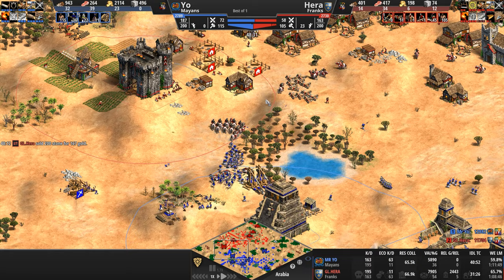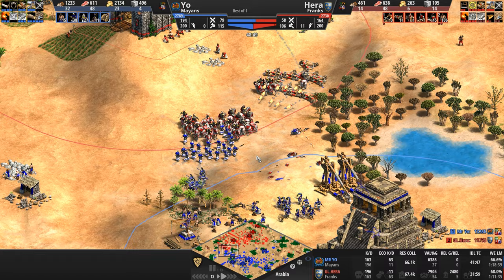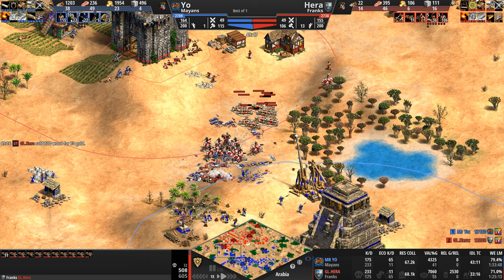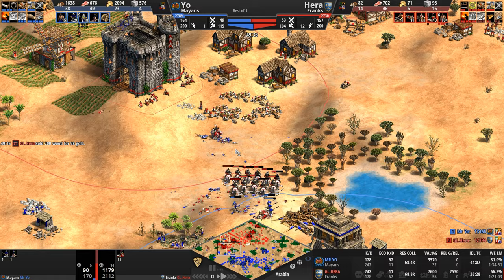Hera, you built these scorpions — use them. They've only got 9 kills. Hera agrees it's time — he needs to do something to stop this pace-setting by the Mayan. And oh no — gets him good. 20 kills on these scorpions all of a sudden. Just like that the Mayan army, as mobile and versatile as it is, absolutely melts to the overwhelming HP of the Frankish Paladin, who then guns down two more Trebs and retreats to safety.